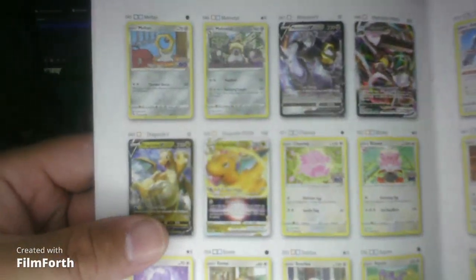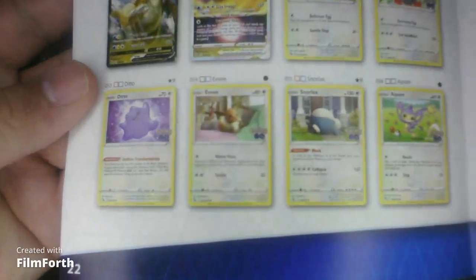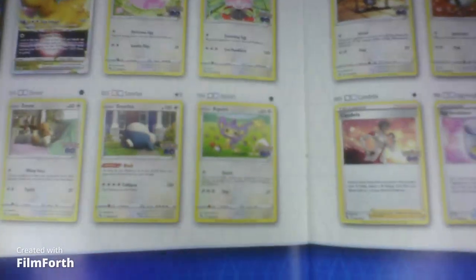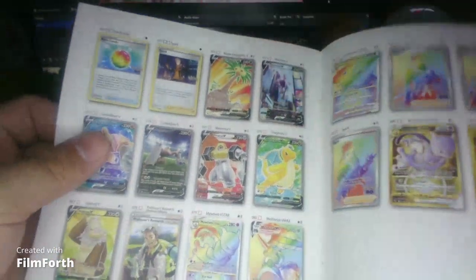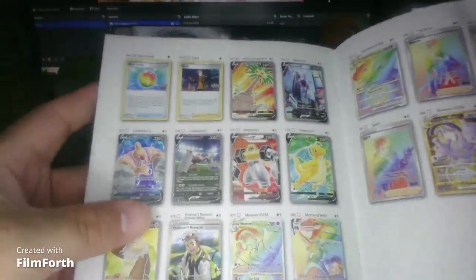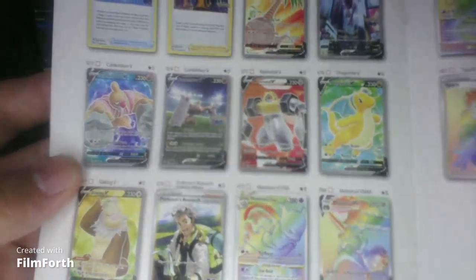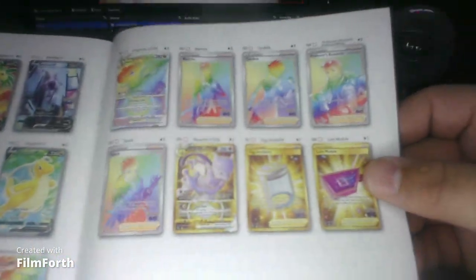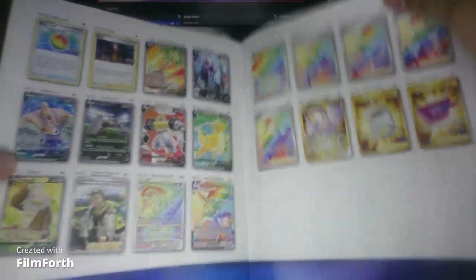Yeah, there really doesn't seem that a lot. Eevee. Been wanting to see an Ampharos. So here are... this is it? Seriously, this is it? That could be some good ones - that's a Mewtwo all I get. So we got these guys. Is that Mewtwo as well? Yeah, there doesn't really seem that a lot in this whole set. This is kind of a downer, I thought there was some good ones.